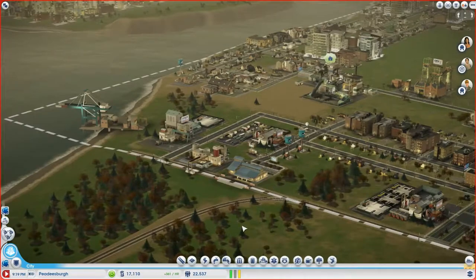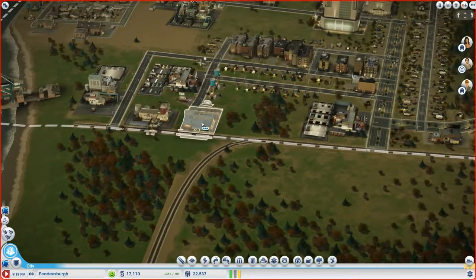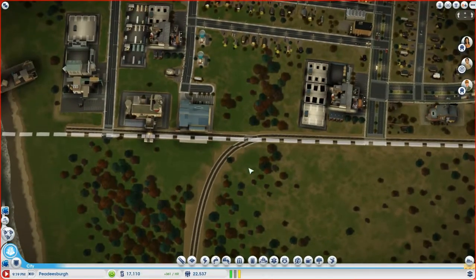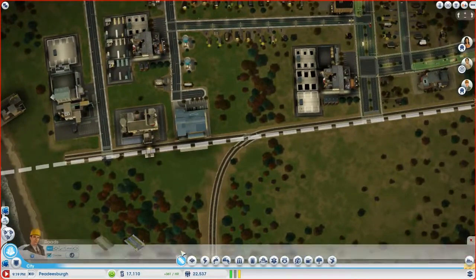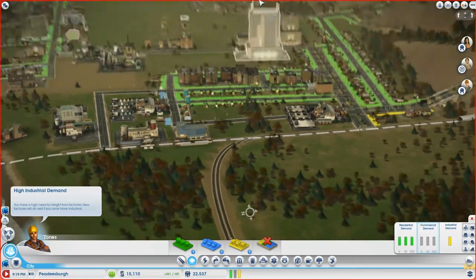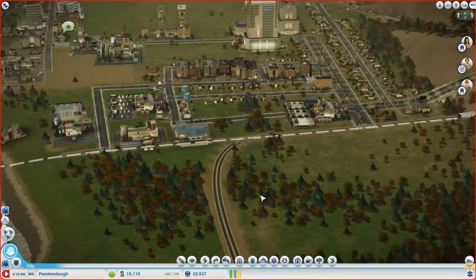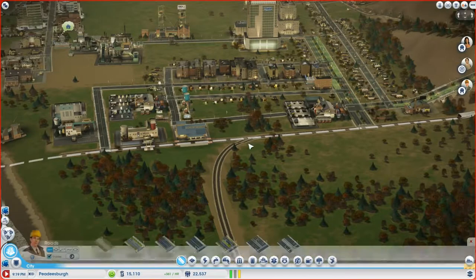I guess I should put some industrial here. Let's put a high-density road right here. I'm going to check where the wind goes because I'm suspecting the wind is blowing directly this way.